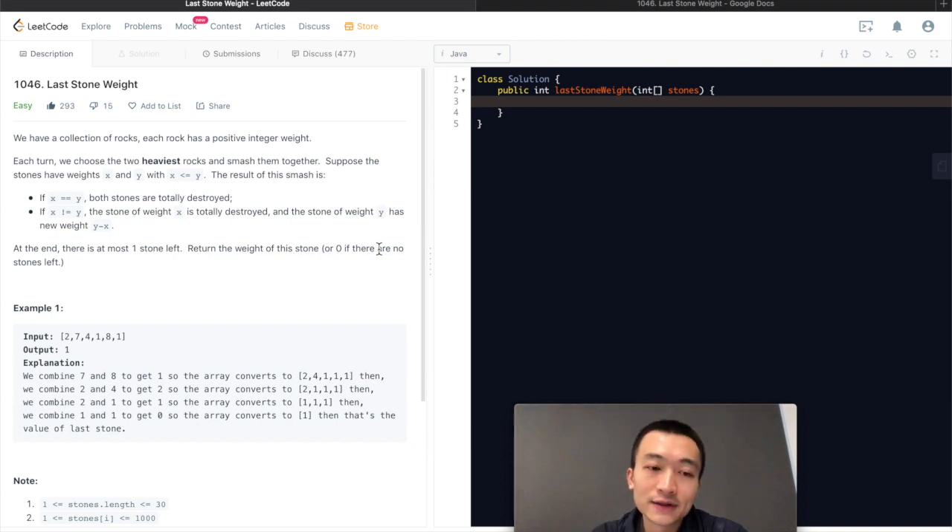Let's quickly go through the given example, then we'll have a better understanding. The input is [2,7,4,1,8,1] and the output is 1. As the problem says, we always choose the two heaviest rocks. The two heaviest rocks in this case are 7 and 8. So we smash 7 and 8 together, and the difference is only 1, so we add one more 1 into this array. Then we continue: 2 and 4 will be the next two biggest ones, and the difference is 2, so there is one more 2 here.